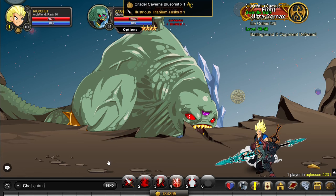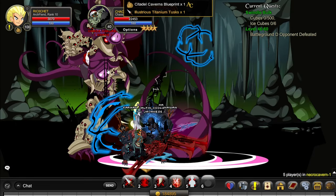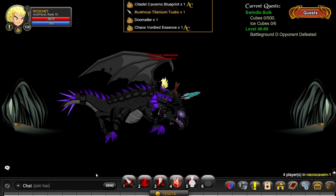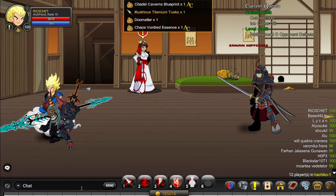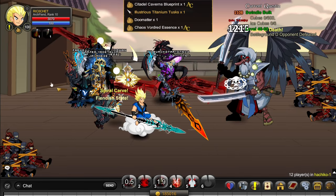Next go to slash join Necrocavern. Go to someone to get the boss, and kill the Chaos of Audra until you take his Essence. Then get the Daitengu Essence by going to slash join Hachiko — once again go to someone, and kill the Daitengu until you get his Essence.